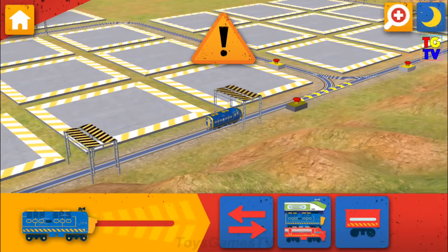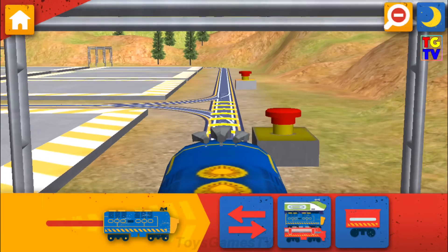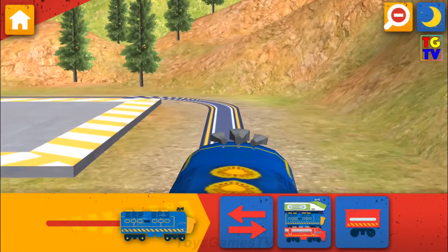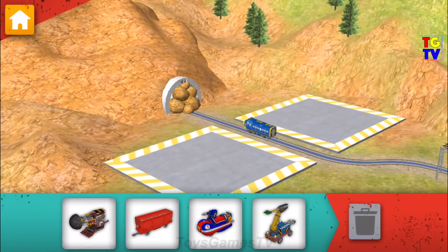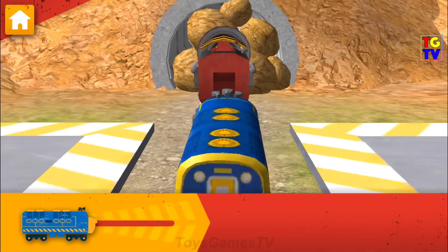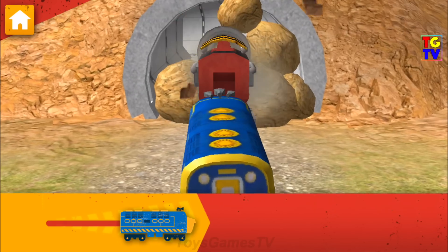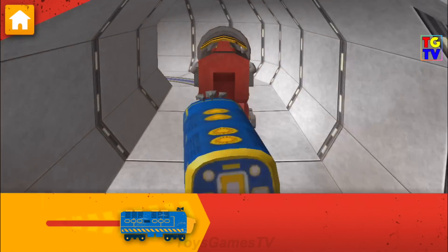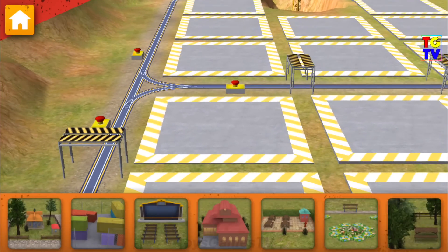Your first Chuggineer challenge is to drill a tunnel through the mountain. Let's go! Honking horn. We need to drill through that rubble. Attach the drill to your Chuggor. Now drive your Chuggor to clear that tunnel. You did it! Now let's choose something to build.